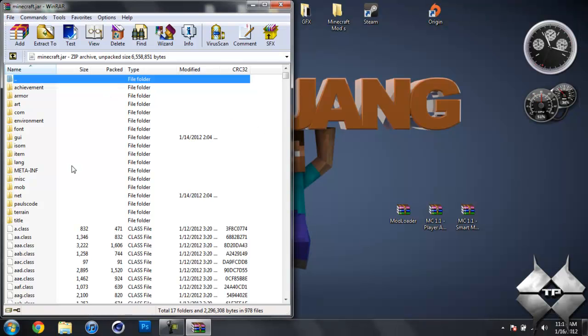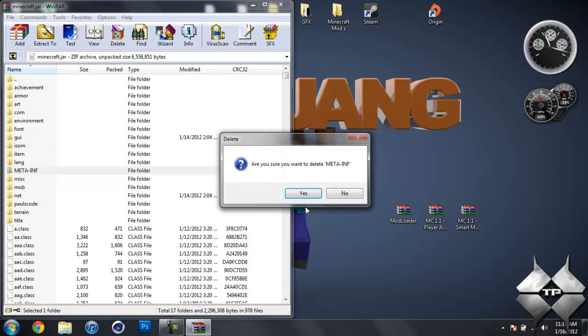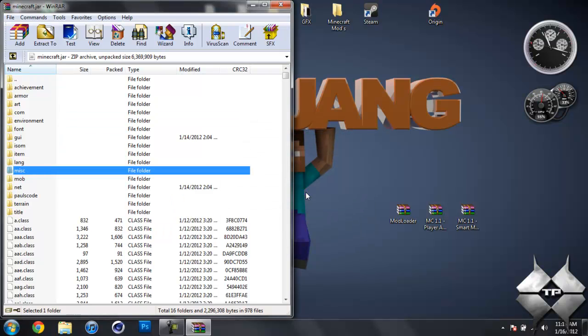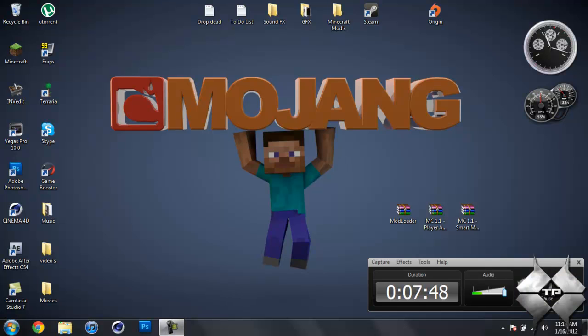In your Minecraft jar you should see a folder called MetaInf. If you don't see it, just skip this step. But if you do see it, left click it, right click it, and select Delete Files, then yes. You always want to delete MetaInf when installing a mod — if you don't, it will cause Minecraft to have a black screen and crash. Now close your Minecraft jar and that's it — you're done installing this mod. I hope this video helped you guys out. Thanks for watching and I'll see you guys next time.